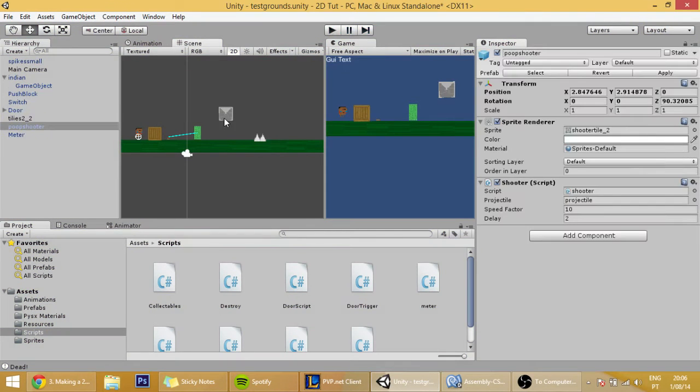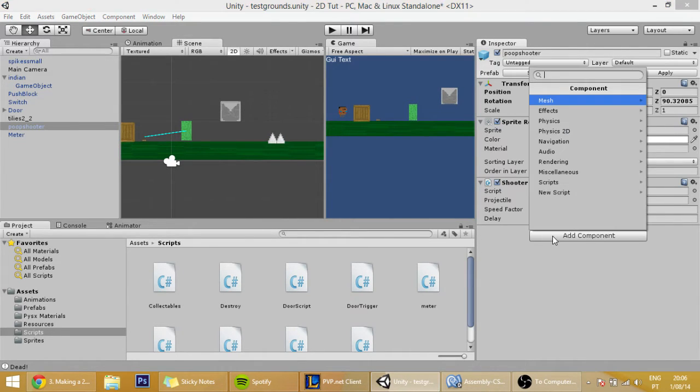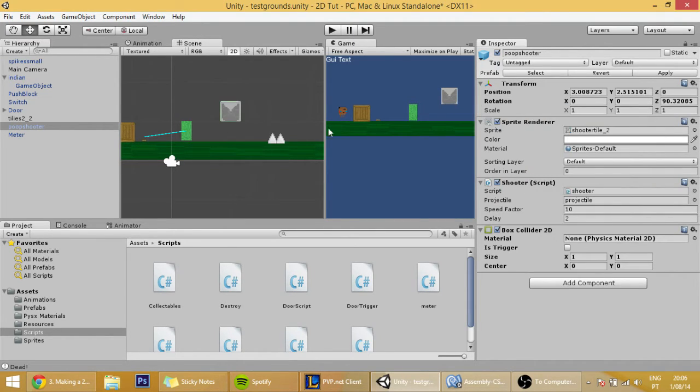Another issue is that this box collider — this thing that shoots the projectiles — doesn't have a collider. So we are going to add a collider: Physics 2D, Box Collider.